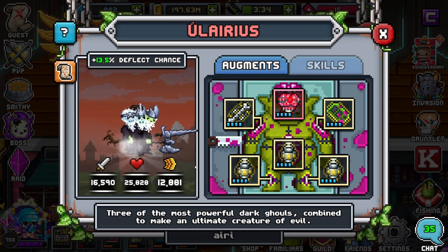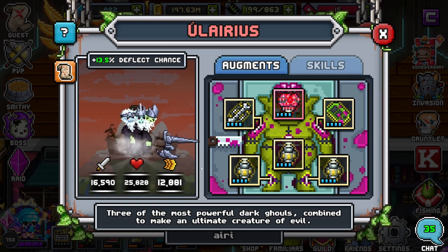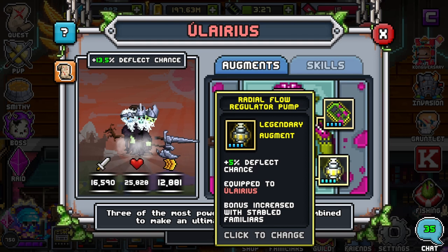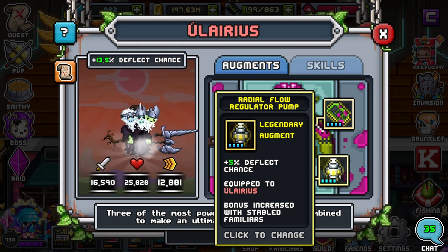For the build, I honestly highly recommend, if you can, only putting Deflect Chance on Hilarious. The higher the rarity, the better. The higher the percent, the better, of course.